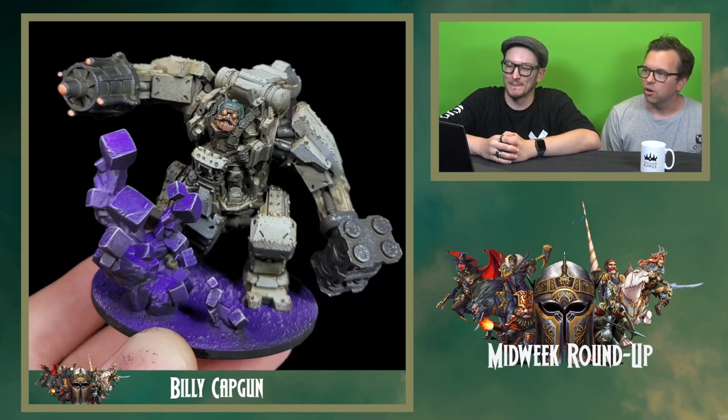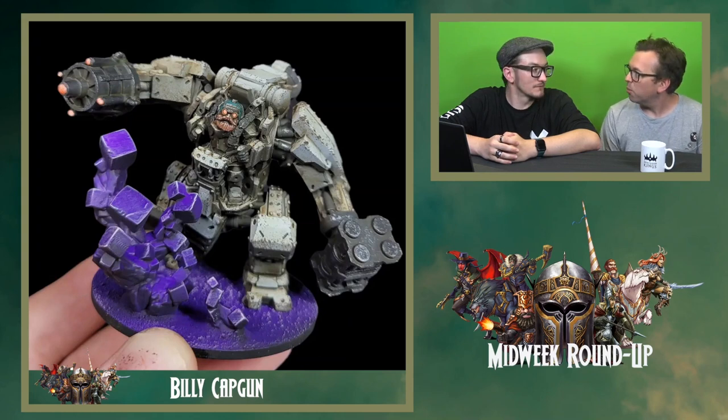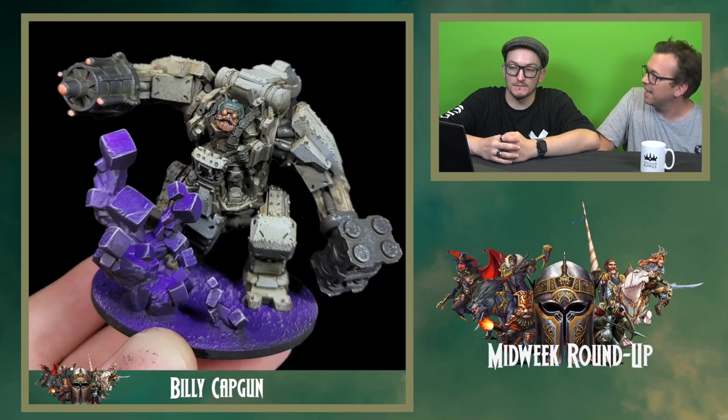I love the Juggernaut. I think that, for me, is one of the real key models in the Forge Fathers. I like the Iron Ancestor as well, but compared to this it looks a bit dinky. It's a really beefy model, so to see it painted up is really nice. And it's very good in the game as well — in Firefight and in Dead Zone. I need to get mine on the table, actually.